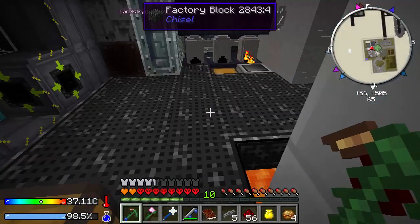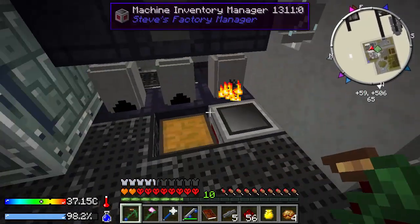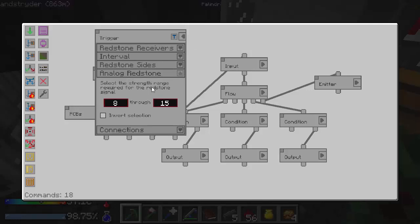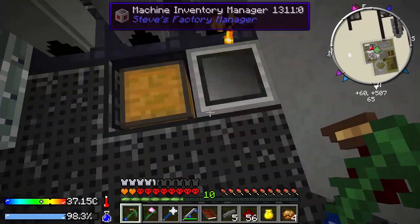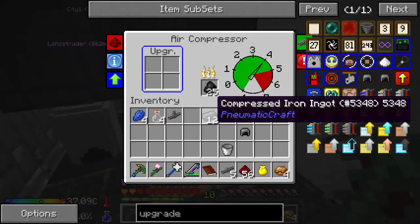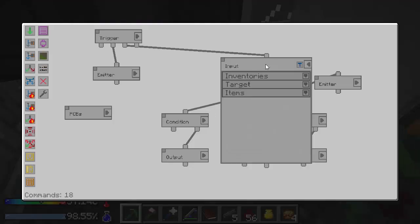I changed my program now to trigger on any signal 8 through 15, so it'll let it go up to 4 and then it will turn these machines off. Don't put all the charcoal in there — I switched it to charcoal and I forgot to set it to 1. Let me fix that real quick. Specific amount: 1.